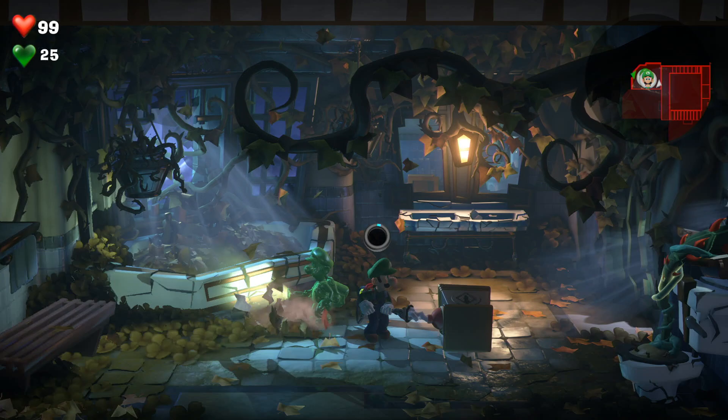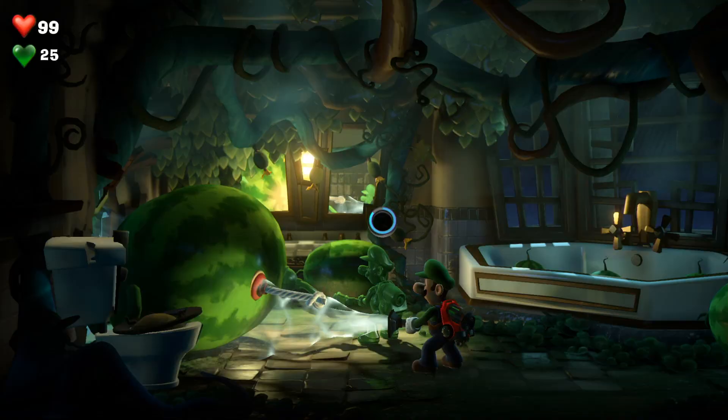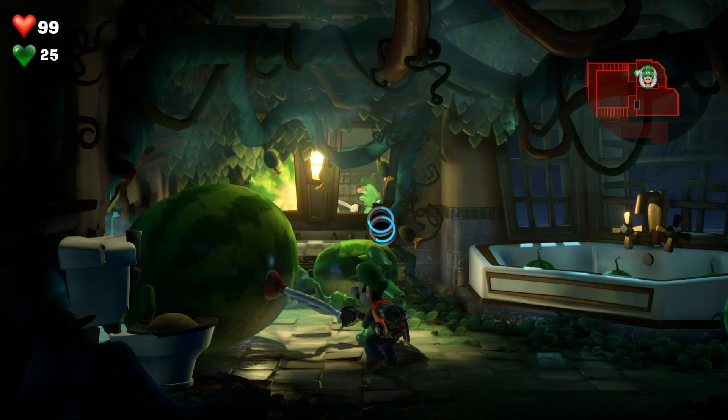Going back to the clever mechanics — there's a plunger attachment that can lead to some pretty cool puzzles. Like when we needed to bust up a bunch of big watermelons: you can't attach the watermelons directly to the vacuum, so you shoot the plunger onto it, and it has a little rope at the end. Then you attach your vacuum to the rope and start swinging it around, or you can grab heavy things and smash with them.